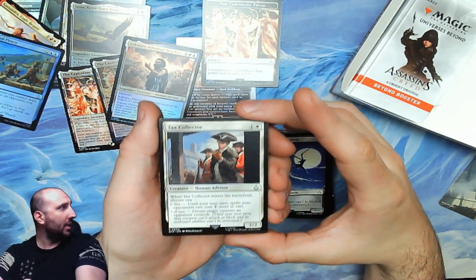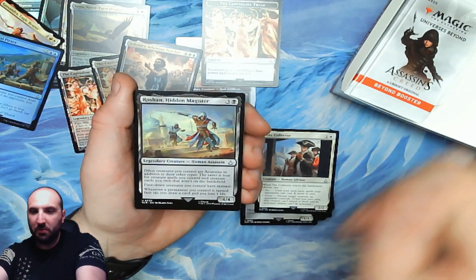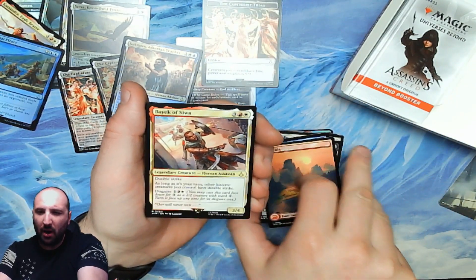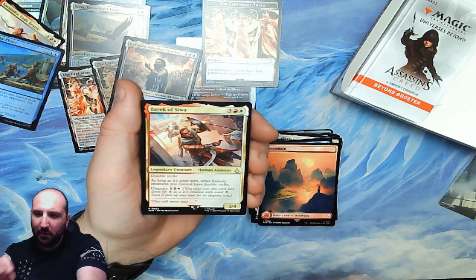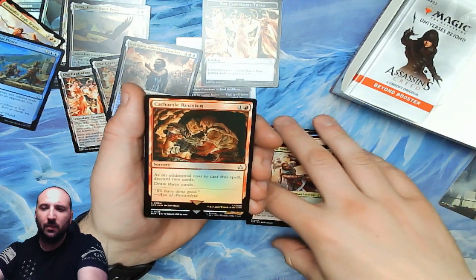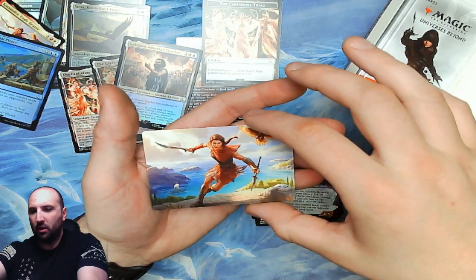Tax Collector. Hidden Magister. Another Coastal Piracy. Another sweet mountain. Our rare is a human assassin 3/4 with double strike for three colors plus red and white. As long as it's your turn, other historic creatures you control have double strike, and it has disguise. Cathartic Reunion in foil — that's a good one. Breaker of Chains and a really cool art card.